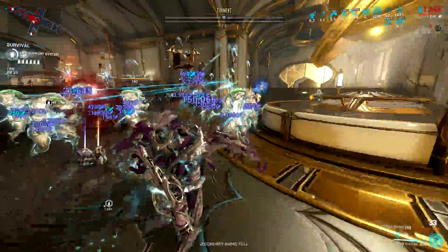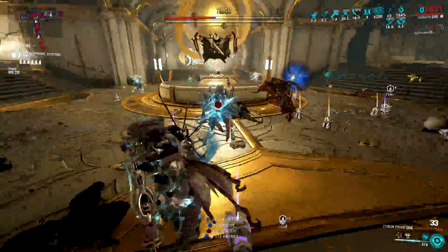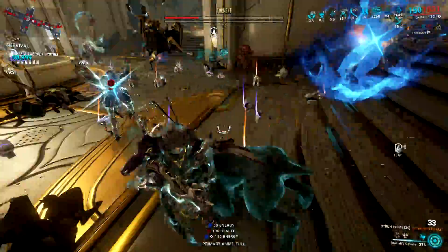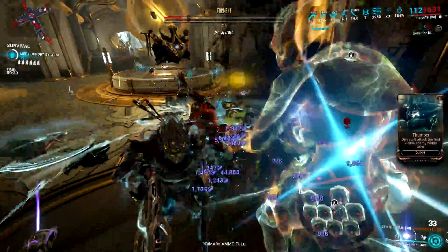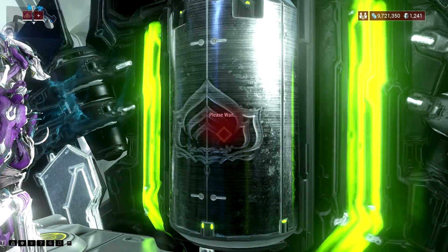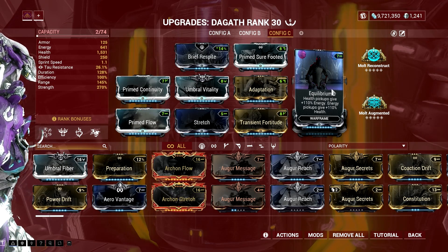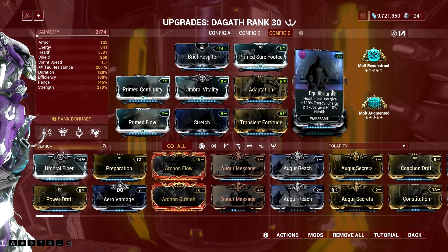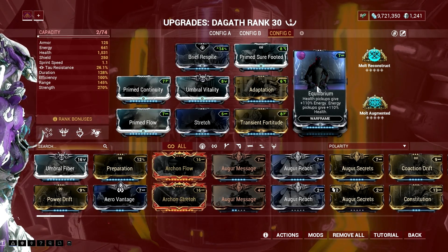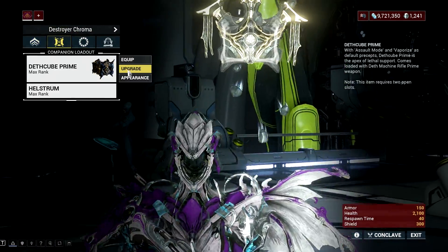Equilibrium can pick up health orbs even if your Warframe is at full health. The Synth Fiber mod also lets you do this, but it's kind of worthless right now since it only allows you to pick up health orbs when you are at full health. Equilibrium is a total package since it lets you pick up health orbs even if your health is full, and then that health gets converted to energy. So Synth Fiber got a shadow nerf, and Equilibrium got a massive buff after Abyss of Dagath.